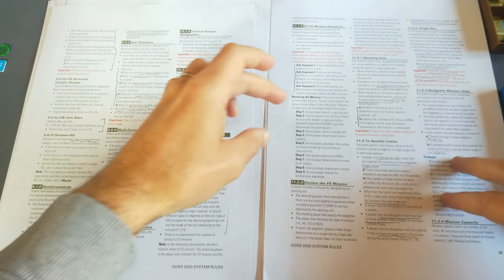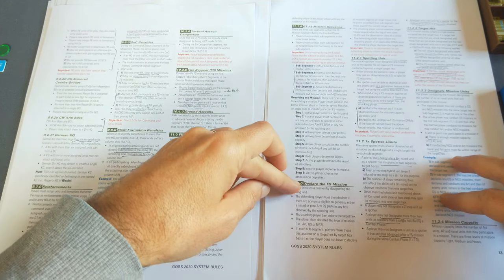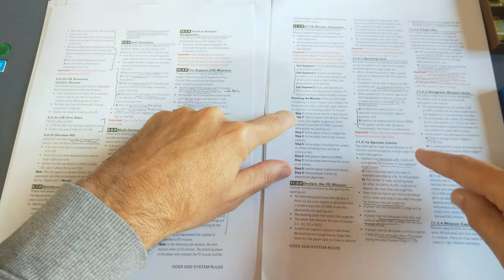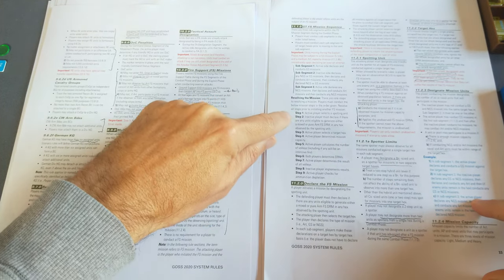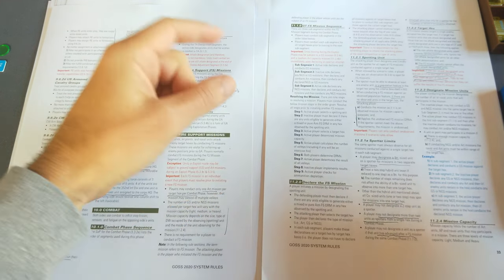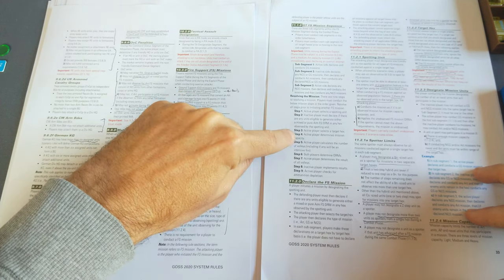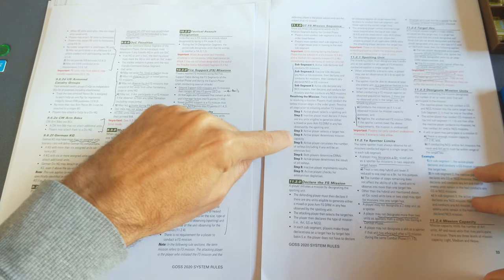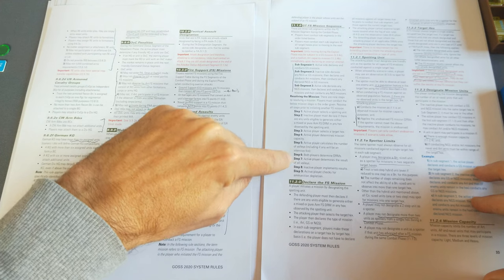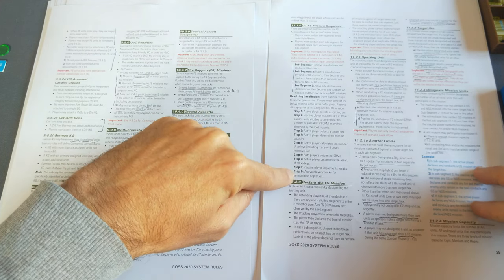Each mission is resolved by adhering to nine steps. First, you need a spotting unit. Then the inactive player declares if they have eligible dice roll modifiers to apply. You then select the target hex, determine mission capacity, calculate the number of volleys, determine dice roll modifiers, determine the result of volleys, implement results, and check for ammunition depletion.